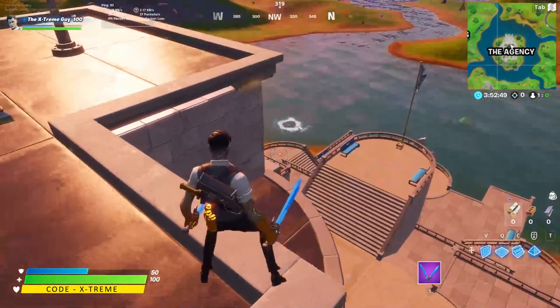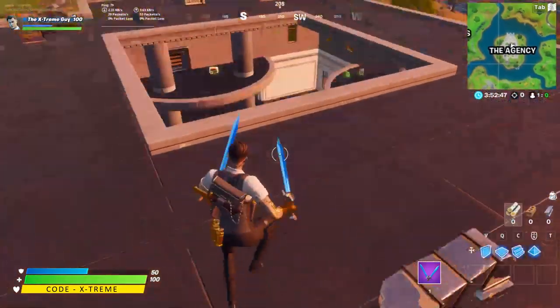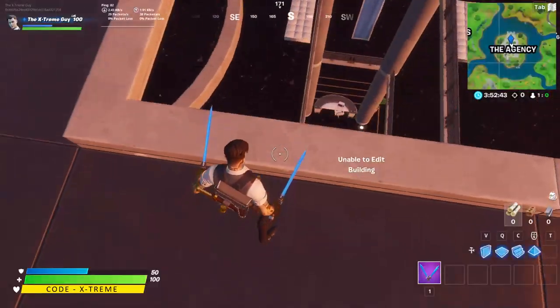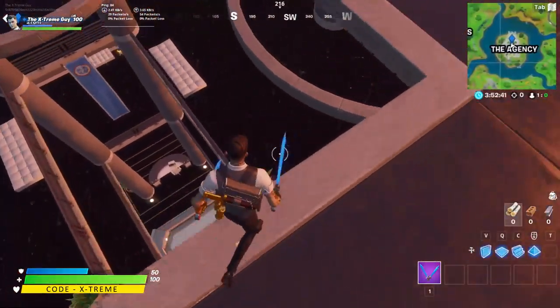I'm going to be showing you the exact locations for the spy bases. The first location is going to be The Agency, which is located right here on the map — it's at the center of the map.